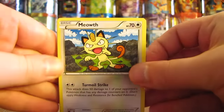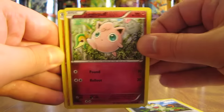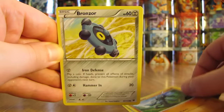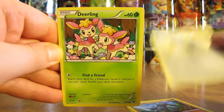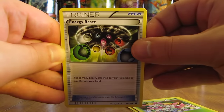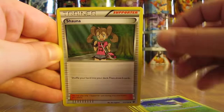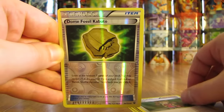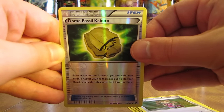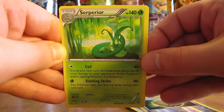Pack 11 starts off with Meowth, Jigglypuff, Riolu, Bronzor, Deerling, Energy Reset, Servine, Shauna. The Reverse Holo is a Dome Fossil Kabuto uncommon, and the rare is a Suicune non-holo. Seven packs left here, so we are more than halfway through part one.